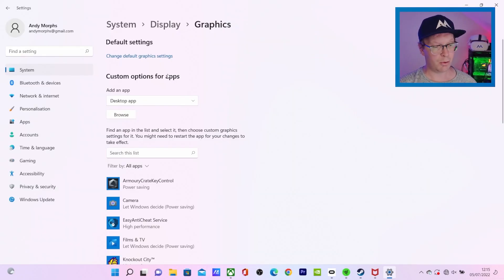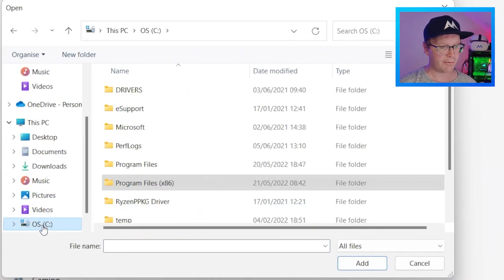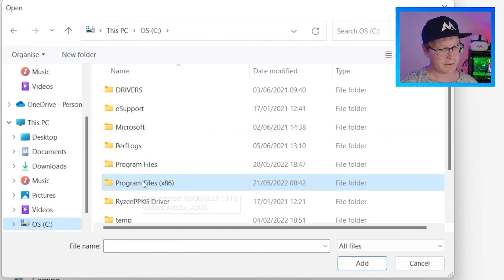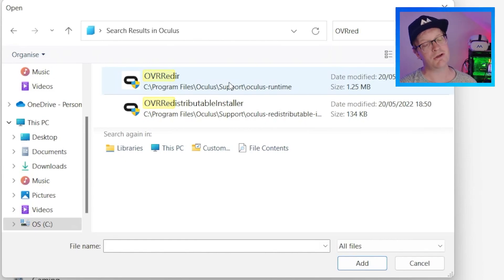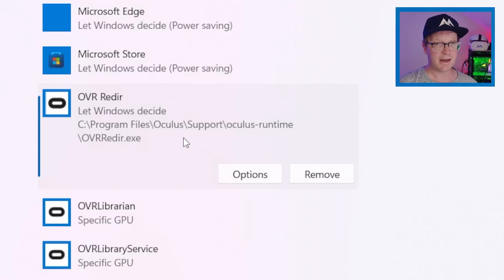Once you're inside Graphical Settings, go to Browse, then navigate to your operating system drive — usually the C drive. Then go to Program Files and look for the Oculus folder. Inside Oculus, find OVRRadar — that's the one you want to select. I'll give you the rest of the files in the description below. As you can see, it's saved and it says 'Let Windows decide' — you don't want that.